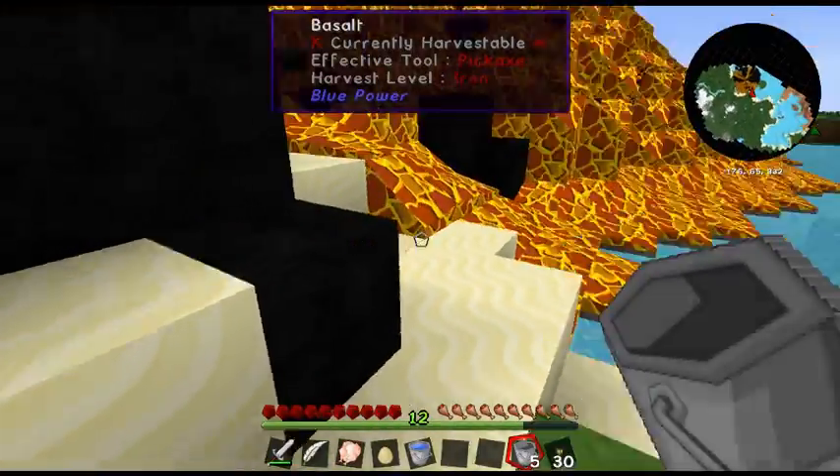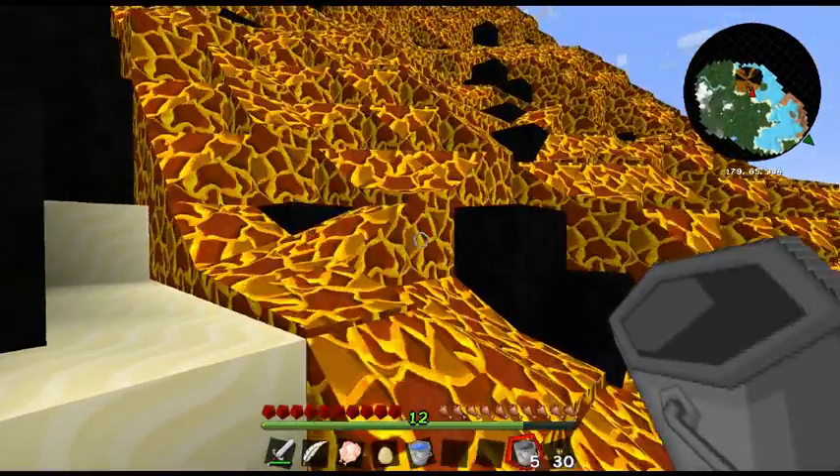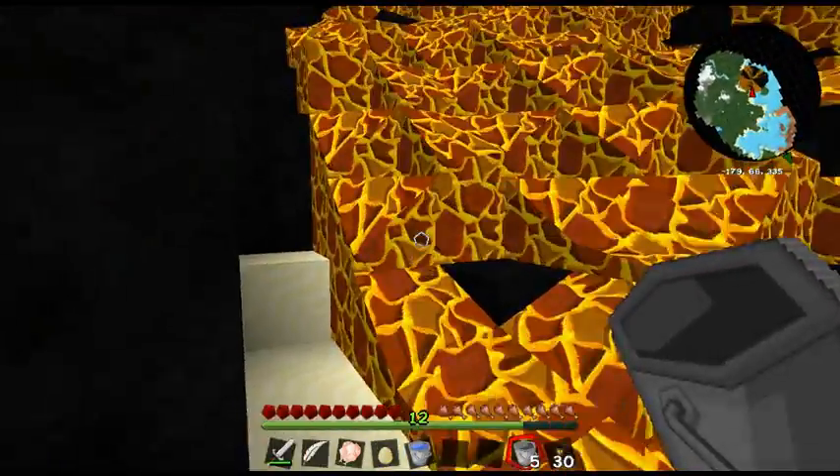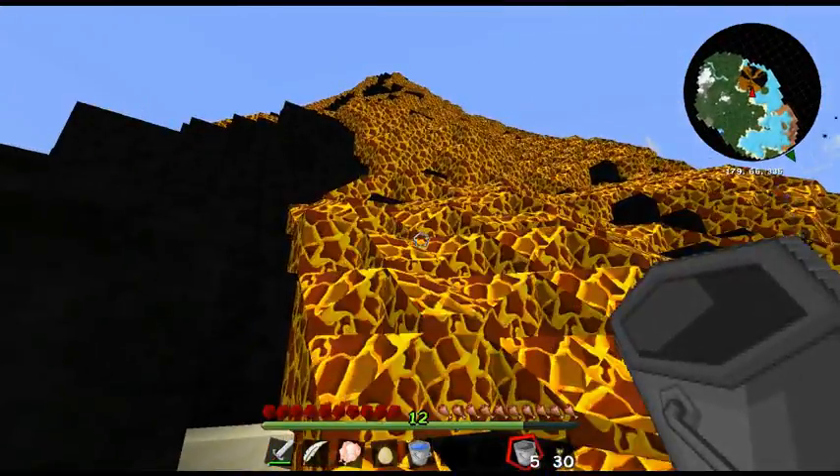What's this? Basalt — very nice. I need to get a source block, I believe. Do I have to climb to the top? Hmm.